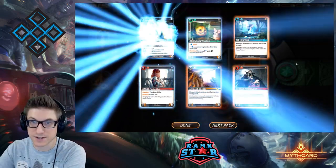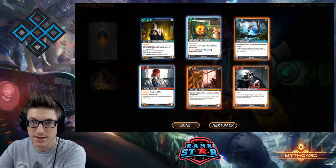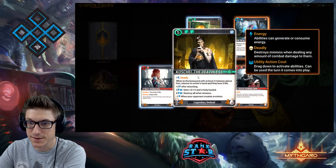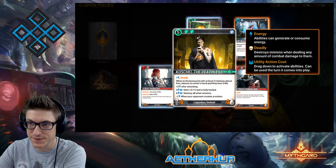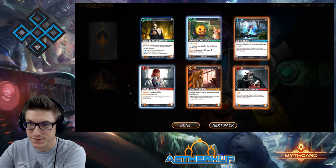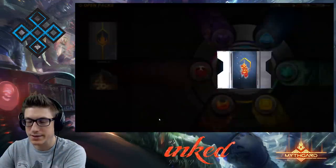Another Grinning Coal Block, and there's our first mythic — Kosche the Deathless, very cool card. Deadly Afterlife — there's a lot of tech that goes with this for green, or Emerald, however you want to call that color.